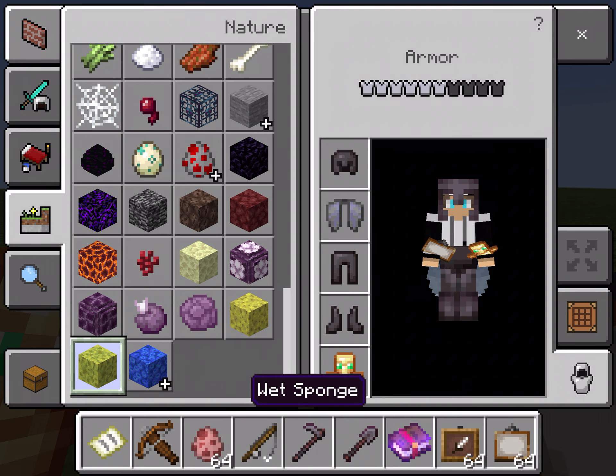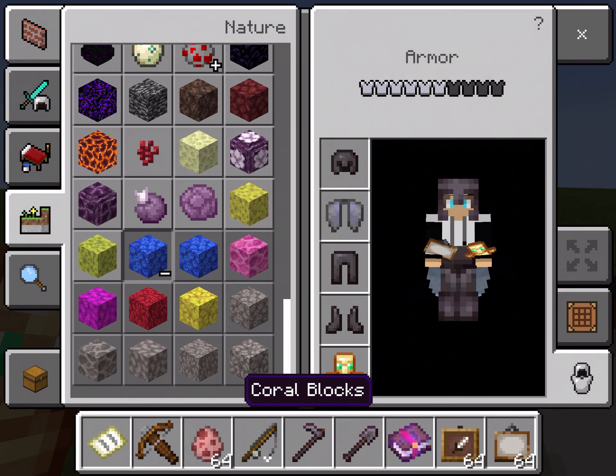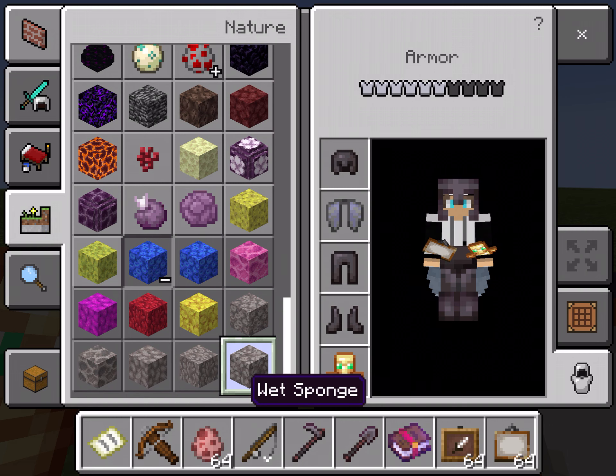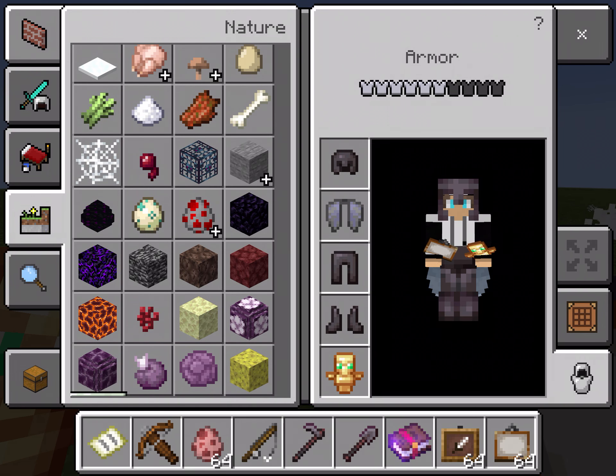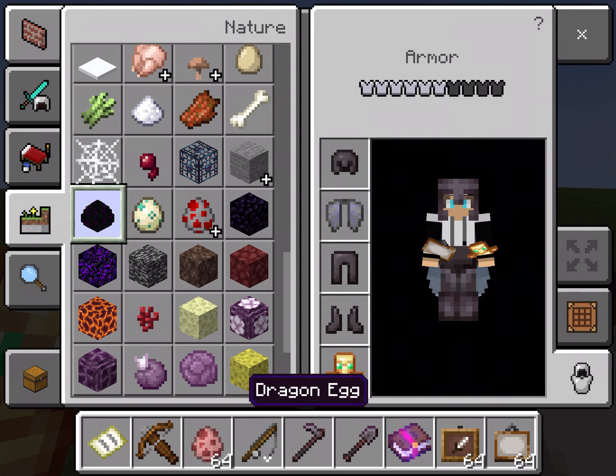Sponges you get from the ocean monument. Here are all the coral blocks, and you can also get some items from wandering traders. There is actually a way to break bedrock using an ender dragon egg and putting a torch under it, but I don't really know how to do it.